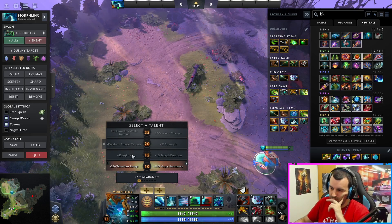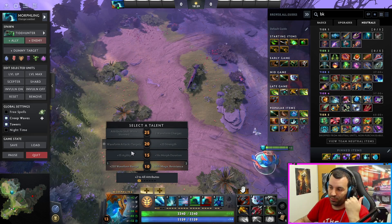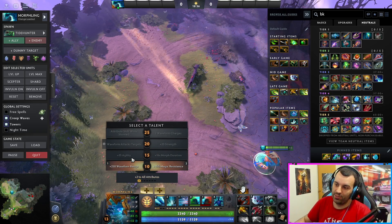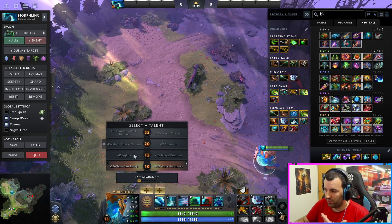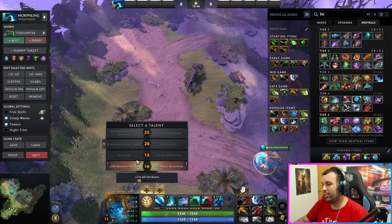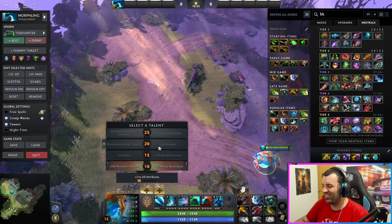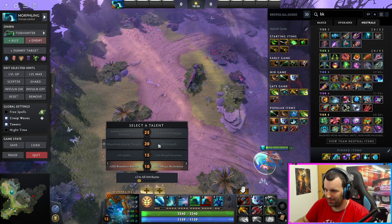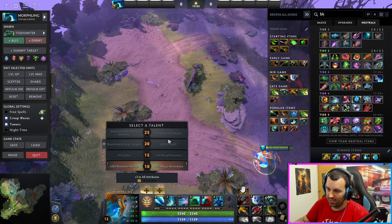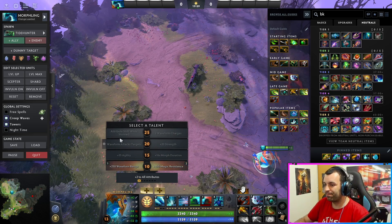The second talent: Agility, of course. 15 agility is not only 15 agility — that can be 15 agility as damage, or you can transfer those 15 agility into 15 strength. So there are a lot of options. It's not really just agility — it's effectively plus 15 on both, pretty much, because of how you can swap them. The third talent gives you agility and strength, but it doesn't really matter which is named first. Just take all the stats you can — nice stats that you can pack as much as possible.